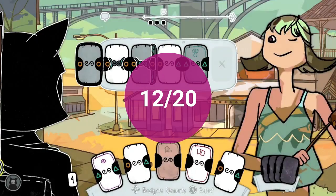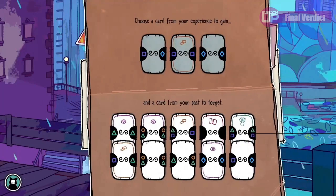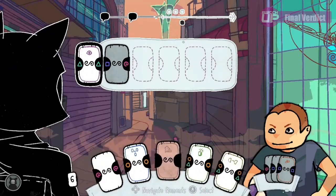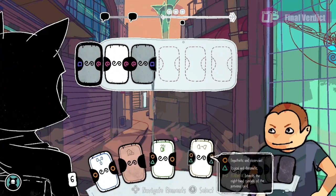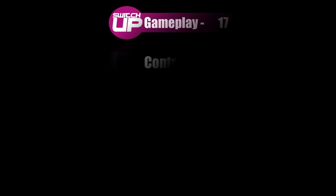To conclude, Signs of the Sojourner is an interesting take on the deck-building genre. Having the cards tied to emotions or character traits means that you can build your character how you want them, but you must accept that as in life, the personality it creates will not be to everyone's liking — and this will shape the friendships you build and the journey you make. There is a fairly high replayability factor as you try for the different endings, but the price is still a bit north of where it should have been. If you like the genre, this is one for the wish list, and possibly picking up in a future sale. Signs of the Sojourner gets a Switch Up score of 78%.